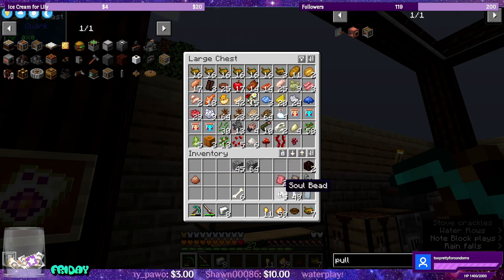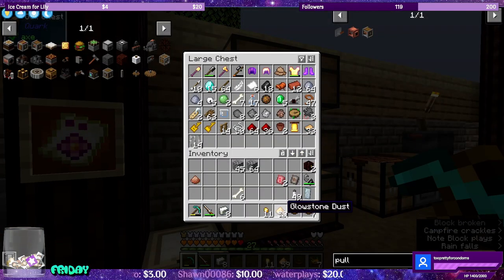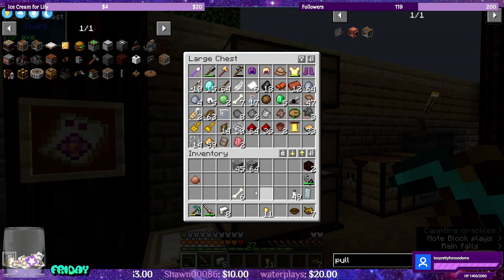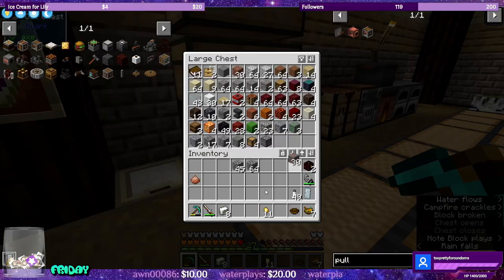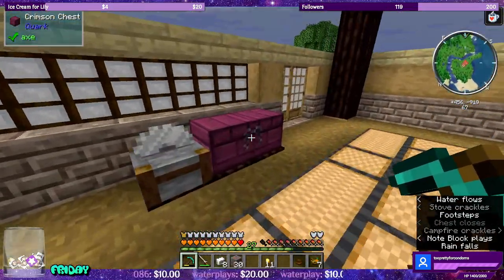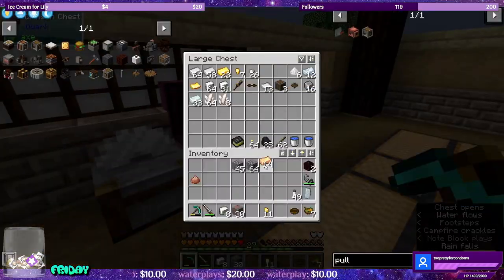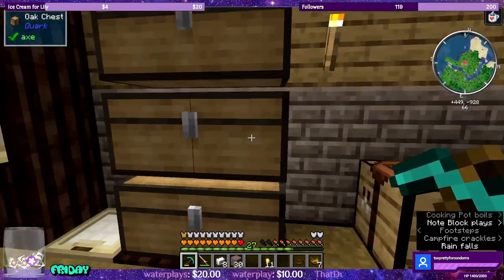Weeping vines, city beads, glowstone, we have the runes, bones. Do I have copper in here? Yes. Let's definitely remake our paxels. We have 14 - that is enough to make two paxels.